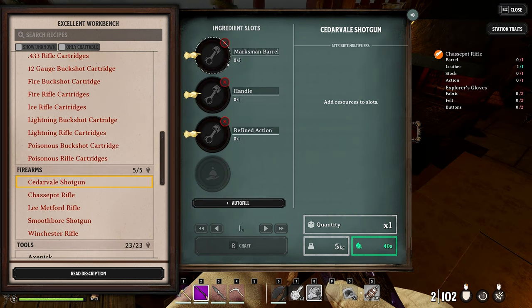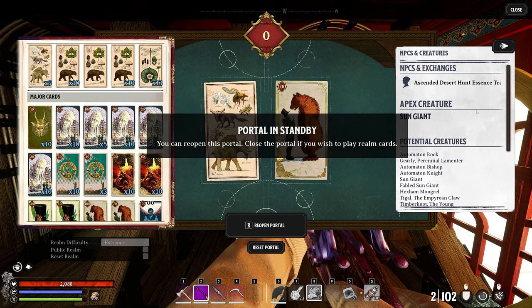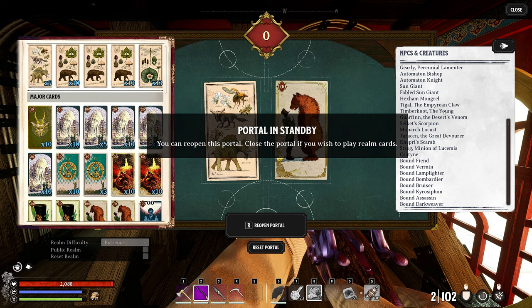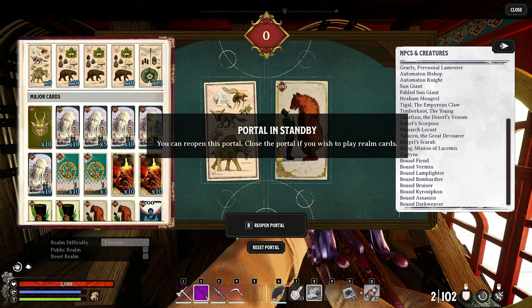We'll be using Innadia for the Marksman Barrel and the Refined Action. The handle is going to be one of the most critical factors for extending damage potential on the Paradox Shotgun. To get the best handle, we need to venture into the Desert Ascended Realm and look for the Timberknot the Young — specifically the Fabled Timberknot, which may be tricky to get. You may not find it as a Fabled creature where the wolf icon appears on your map, but you can also farm the non-Fabled and hope for a Fabled drop, as that can happen too.